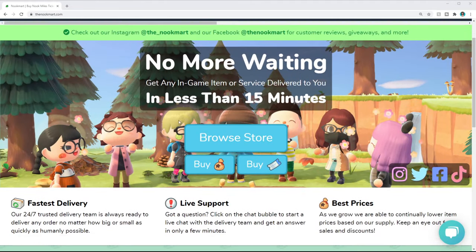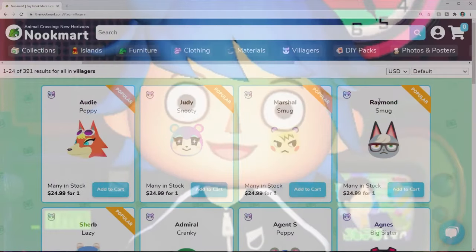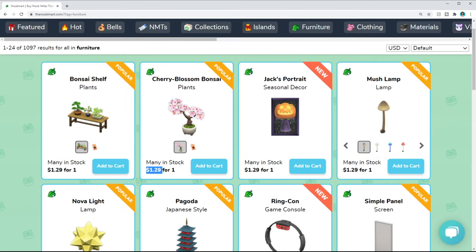This site is very similar to websites I've covered in the past like Nookazon, where you can get anything in the game — materials, furniture, recipes, villagers, bells — literally anything. But the difference with Nookmart is that you pay real money for whatever you're looking for instead of in-game currency or trading.